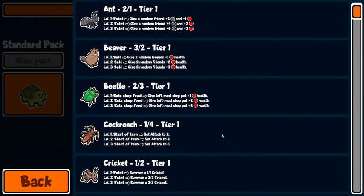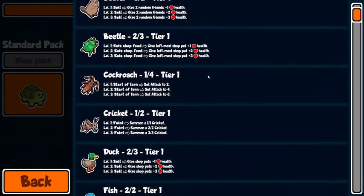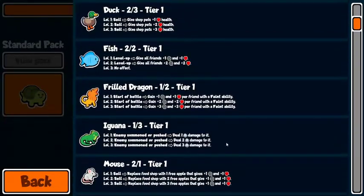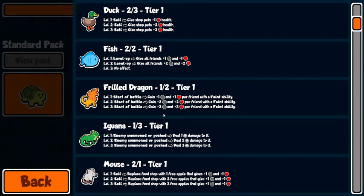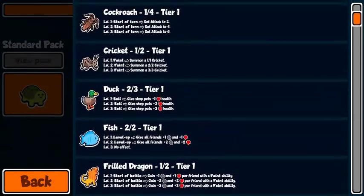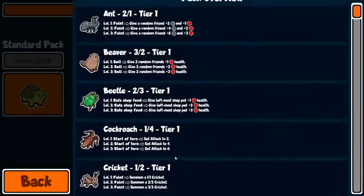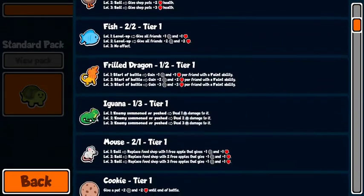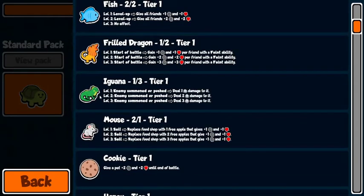Ants, beavers, beetles, cockroaches — it seems pretty simple, right? Like tier one in my mind should be: buy ants, buy frill dragon. If you don't find ants, buy a cricket for it. If you don't get that then maybe cockroaches or beavers to fill in. But I am getting rolled going on to like turn 11 by iguanas because I'm running anteaters.